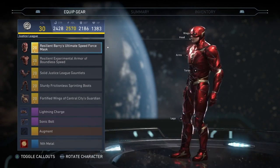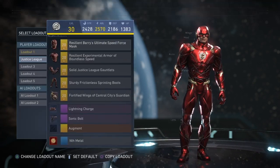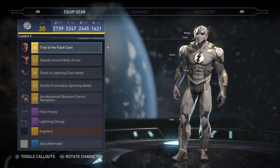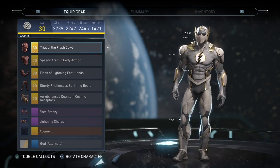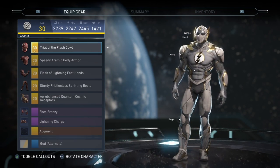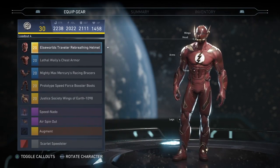For Flash, I honestly think I might have three favorites. First, obviously the Justice League set with the Nth Metal. Then my custom-made Godspeed with the crazy-looking broken-back new gear piece — the spine thing, whatever you want to call it. And then my Elseworld Flash — really cool looking loadout.